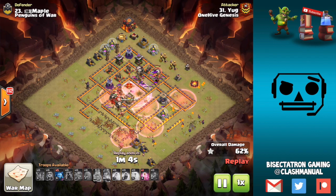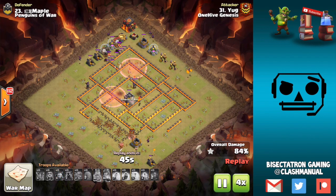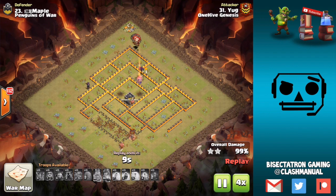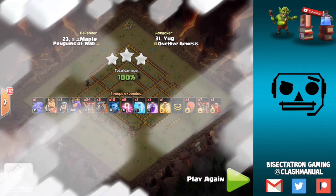The Balloons kind of split out of the Rage and the Heal, as does the Queen. Those Skeletons are not able to take her out — they're just going to stay in the core and fight the King there. But there's enough Balloons at the back end with that Haste spell to take out the Wizard Tower, and then everything converges towards the Queen at the very end. She goes down at the end — there's enough time to get it done. Nice attack. Town Hall 10 is definitely an attacker's game at the moment.